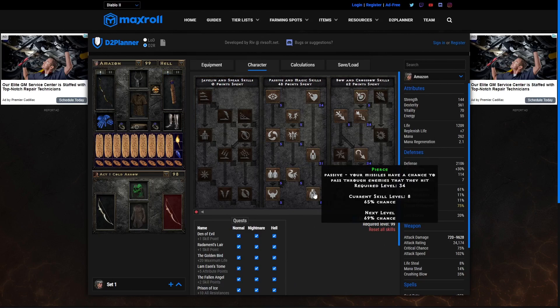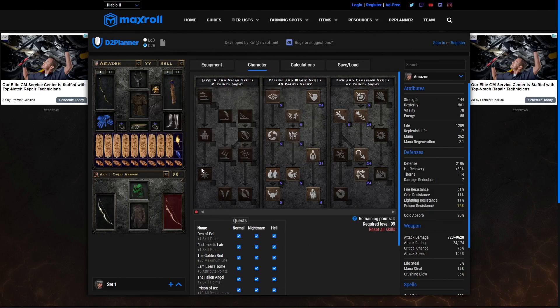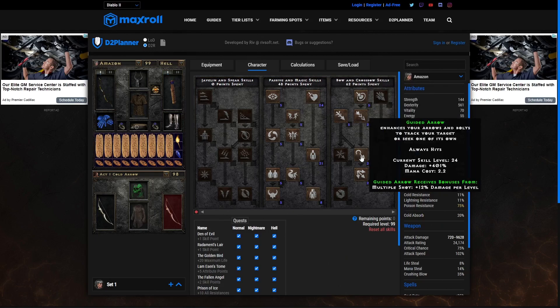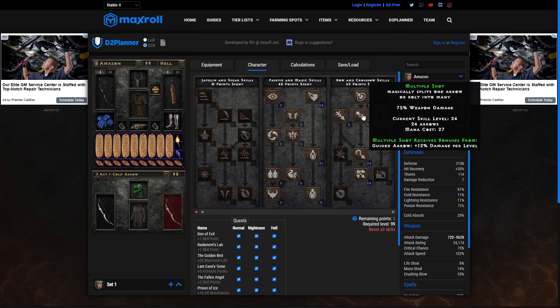We have enough points into Pierce to work with our belt, which is Razortail, to give us maximum Pierce. Then we put one point into Magic Arrow, one point into Cold Arrow, which allows us to move into Guided Arrow, and we max out all of the synergies. So Multi-Shot, Guided Arrow, and Strafe — all three maxed for this example.